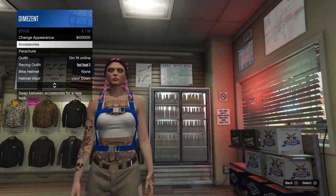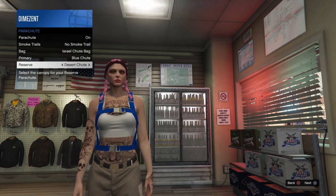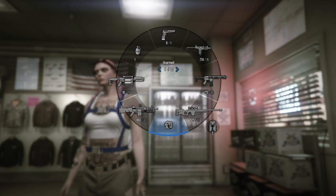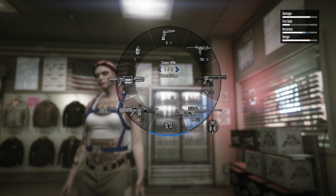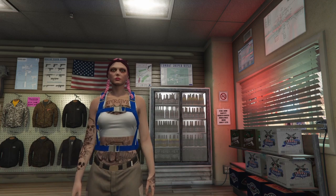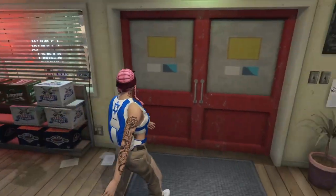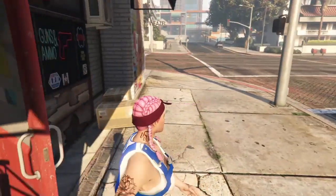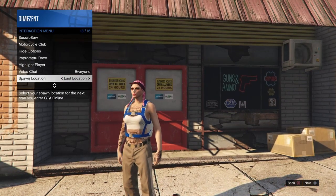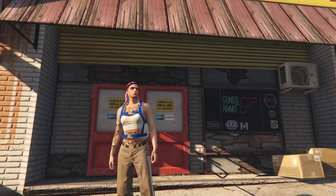Go back to the outfit section, hit right d-pad, and save this outfit with the parachute bag on it in the same slot. Once saved, open the interaction menu, go to style, then parachute, go to where it says reserved, and switch it left or right two or three times, then back out. Open the weapon wheel to check — you should now see two parachute bags. Once confirmed, make sure your spawn location is set to last location, then go back to story mode.